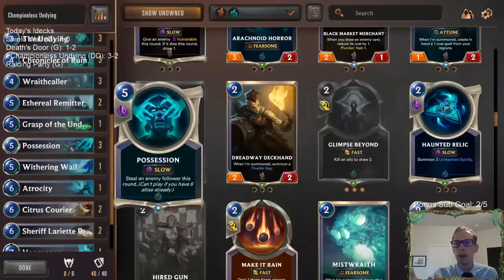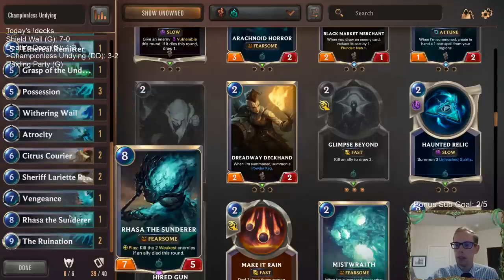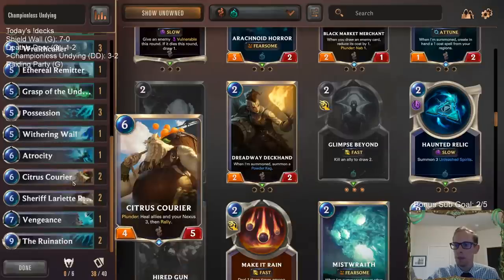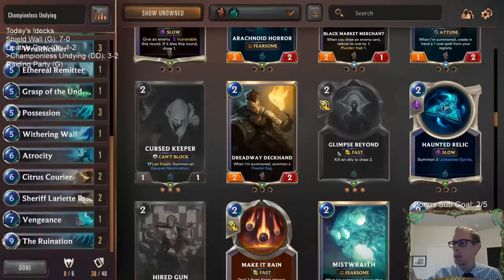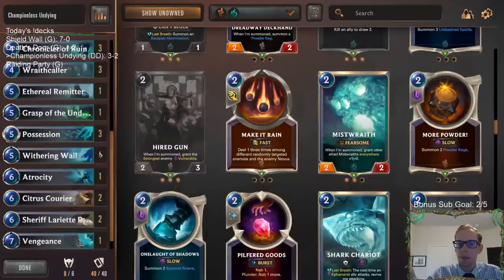I'm honestly not that big into Vile Feast — I just want to have more threats in this kind of deck. I like the one Grasp, one Withering Whale, the Possessions. I could see getting rid of one Remitter and one Rasa. Maybe a Citrus Courier, but I could see getting those two out and getting two Mistwraiths in.